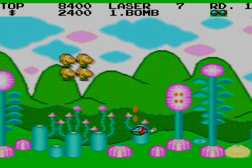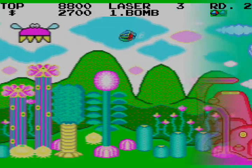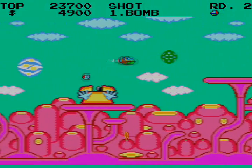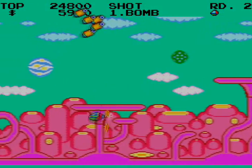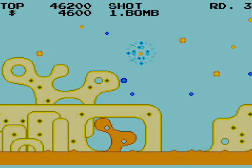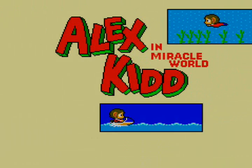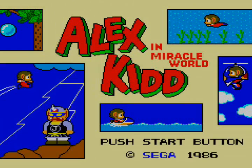Many of you may remember Sega's first official mascot, Opa-Opa, from the classic game Fantasy Zone. Opa-Opa was a cutesy little spaceship that fought off some strange invaders. After Opa-Opa's retirement, Sega looked for a new mascot, and what they found was Mario, but with fists that can shatter rock.